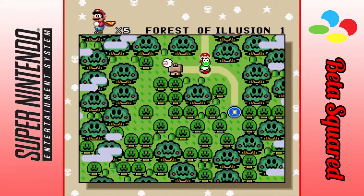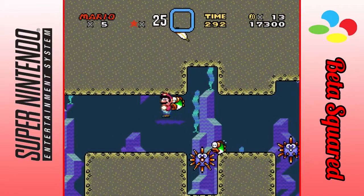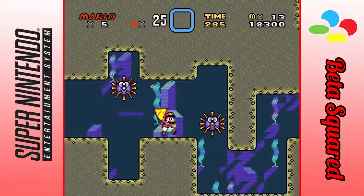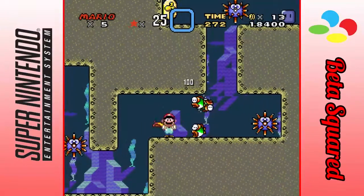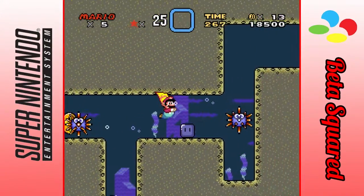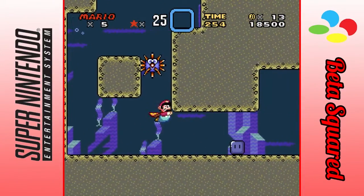And now we head on to a swimming level — a very evil swimming level. I think I might have to abandon Yoshi for the most part. Swimming levels do not tickle my fancy, like, at all. I'm gonna try and speed through this because this is quite honestly not the greatest level here.